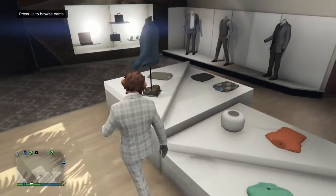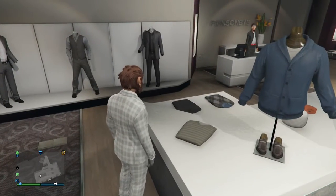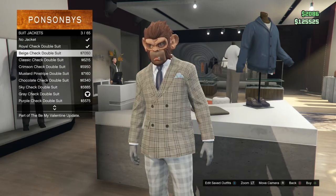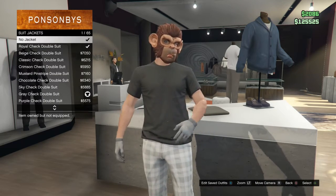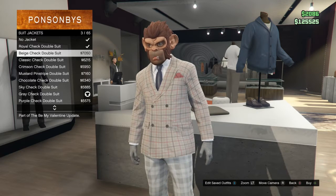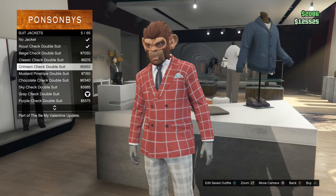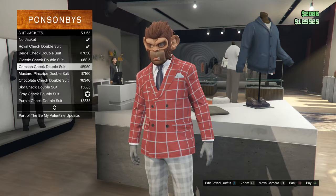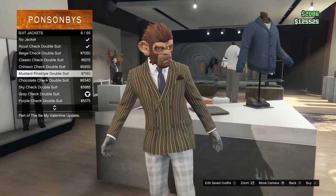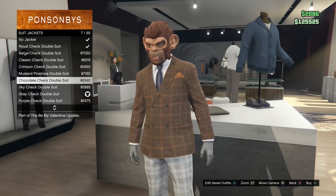First we are going into the clothing shop to look at shirts and pants. Going into suit jackets, as you guys can see here is the royal check double suit, the beige check double suit, the classic check double suit, the crimson check double suit, the mustard, the chocolate, sky, and gray — which is the one I'm currently wearing — and here is also the purple check double suit and much more.